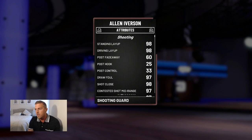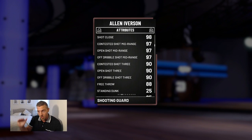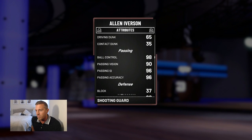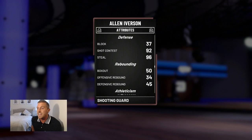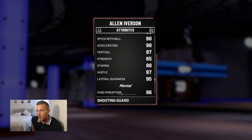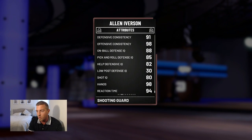Going over to the stats: 98 across the board for layup, 97 draw foul, 97 all the way across for mid-range, 90s all across the board for the three-pointer. No dunking whatsoever, but excellent passing, vision, and ball control. He's got a 96 steal — that's going to come in handy. Amazing speed, 98 across the board. This card is looking very very good.